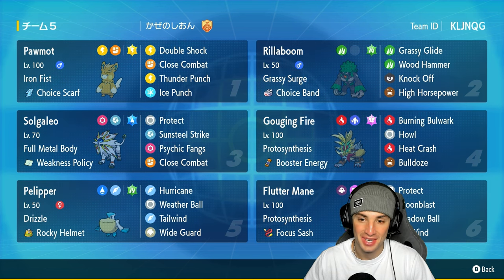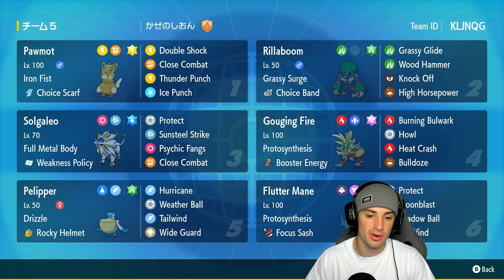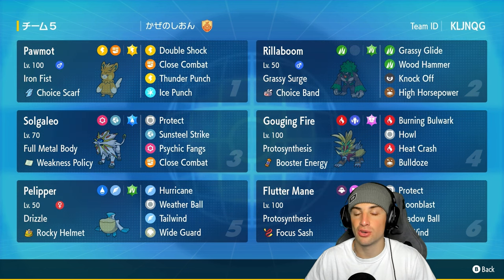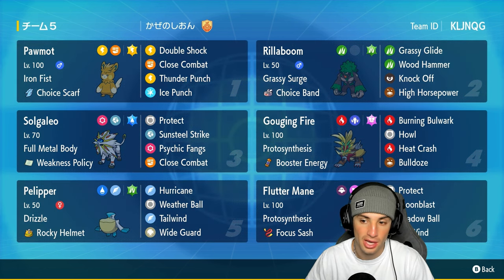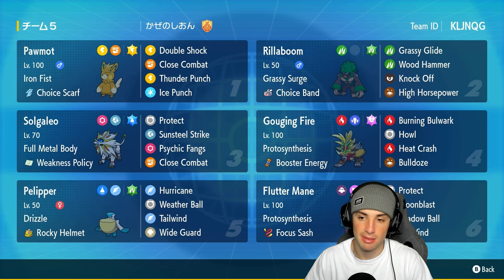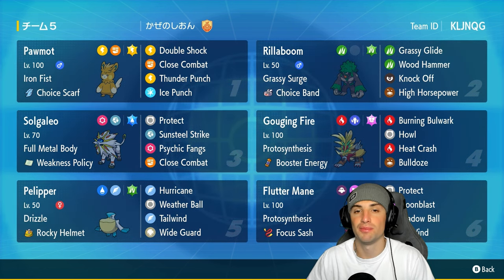Our final four Pokemon are all meta picks: Rillaboom, Gouging Fire, Flutter Mane, and Pelipper. Pelipper is great for Wide Guard, Tailwind, and setting weather. Rillaboom holds Choice Band for big damage and terrain control. Flutter Mane is Flutter Mane. Gouging Fire is really solid paired with Solgaleo because it pops the Weakness Policy with Bulldoze — slowing down everybody on the field except Solgaleo while triggering the Weakness Policy for huge damage.